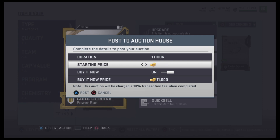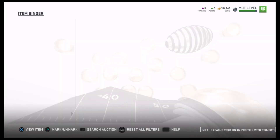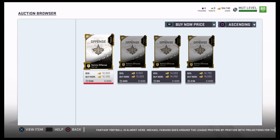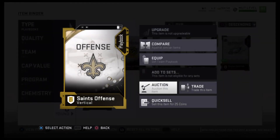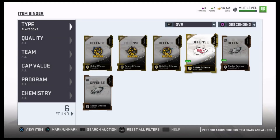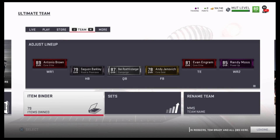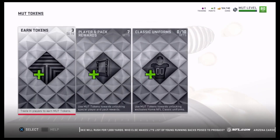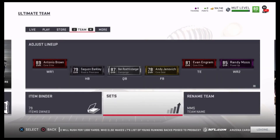I'll sell the Saints playbook too since I can always make it back. The Saints buy-now price is 12,000, so I'm listing at 11,500 again. I now have about 35,000 worth of playbooks listed, and it took very little effort to make them. Even if they sell for 10,000 each, that's an easy 30,000 coins made in about five minutes. If you have silver cards lying around, turning them into playbooks is probably twice as profitable as selling the silver cards directly.